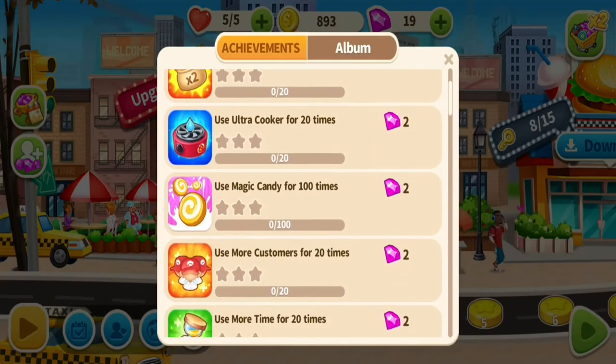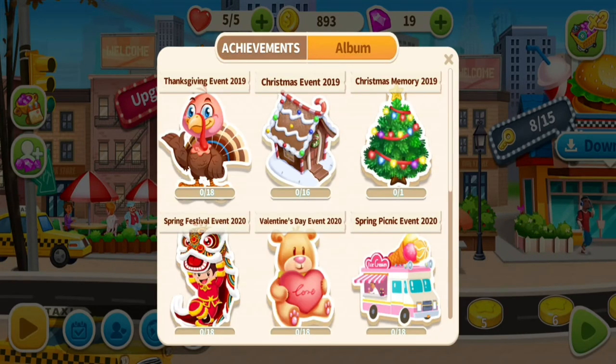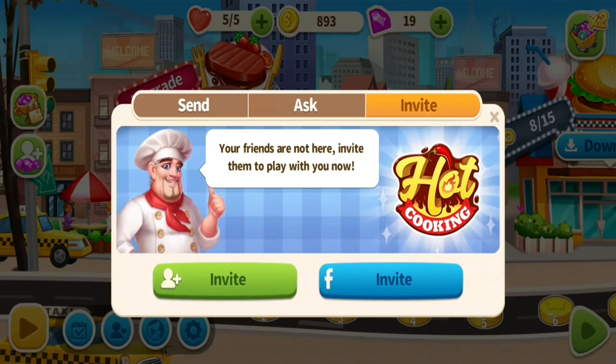There are achievements in the game — for every achievement you complete, you get a corresponding gem. There are also albums you unlock when you achieve certain things, and you can ask for gems from those as well.